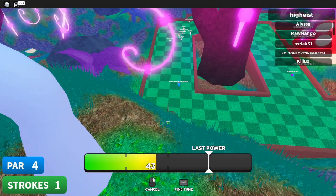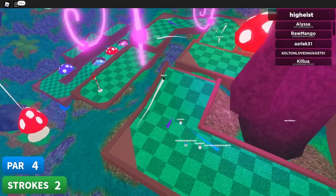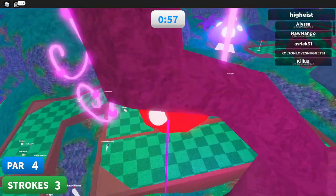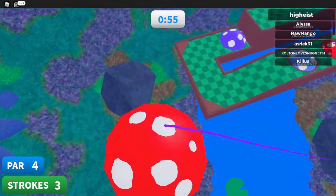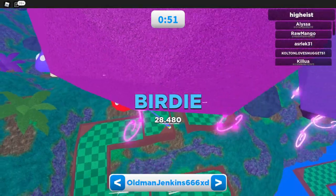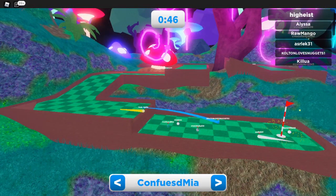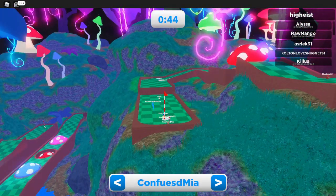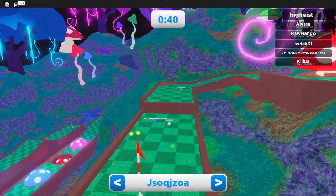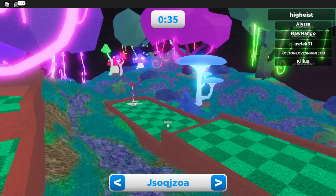The sixth update is similar to the last one but shifts from machines to a general feature: when you're going to rebirth, it would automatically convert all your currencies into gems and also convert all your items, since they get lost on rebirth anyway. Having that happen automatically would make rebirthing faster and more convenient overall.